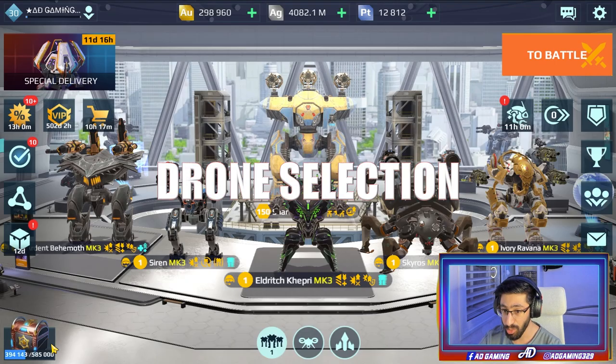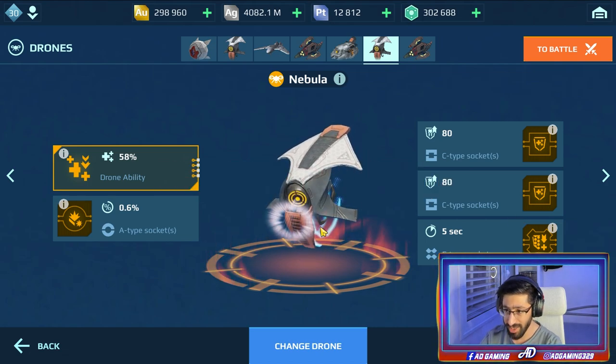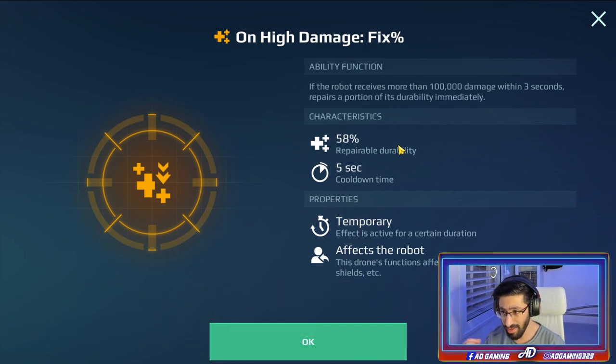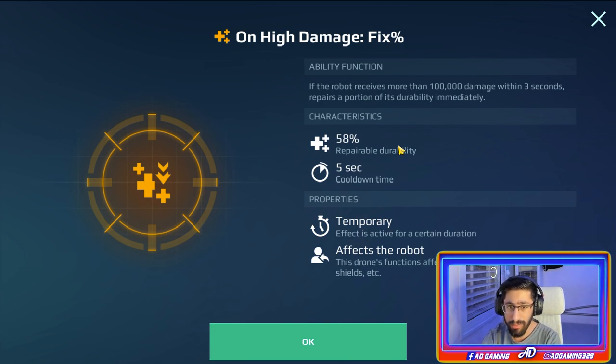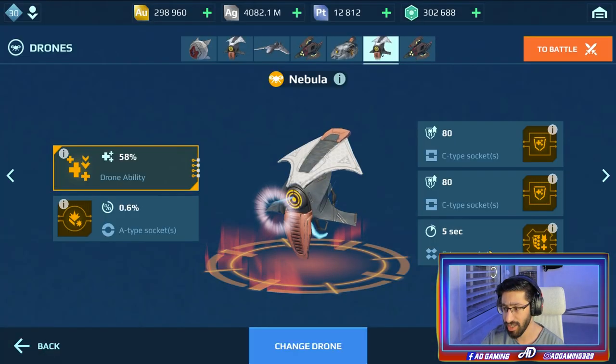Now let's jump into the drone. The best drone to use on the Fenrir, in my opinion, is the Nebula drone. The reason why: it has a high damage fix ability - if it receives more than 100% damage within three seconds, it repairs a portion of its durability immediately. This will turn the Fenrir into an almost unkillable robot. Even versus Titans, you will get healing every five seconds or even less.